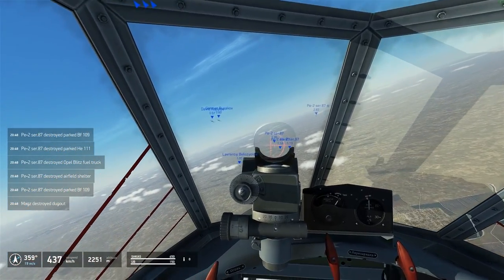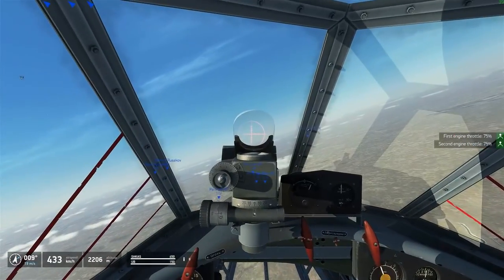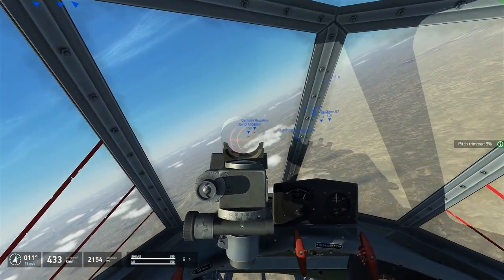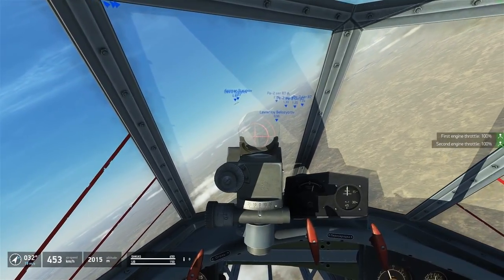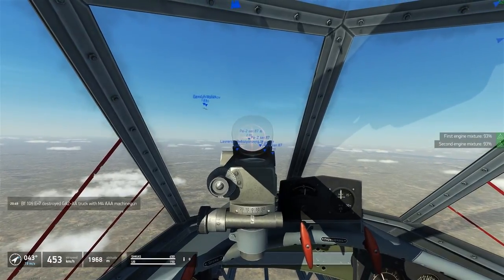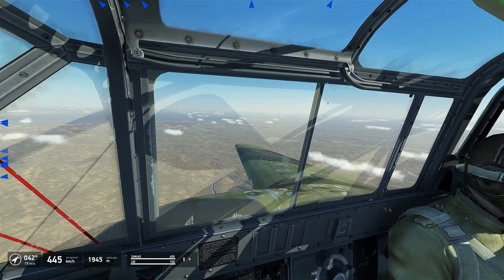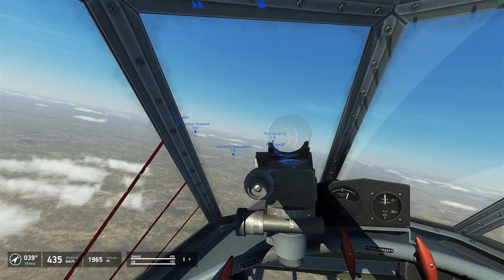We got a parked BF-109, a parked He-111, a blitz fuel truck, an airfield shelter, and looks like I got a dugout — that can't be all we hit. At least the little 100s hit something. Of course the primary goal of any real-world bombing mission against a runway isn't so much to destroy what's at the runway — it's to destroy the runway itself, crater the taxiing areas so they can't be used. An IL-2 has also destroyed an anti-aircraft truck nearby, so there are ground-attack aircraft operating around here somewhere.